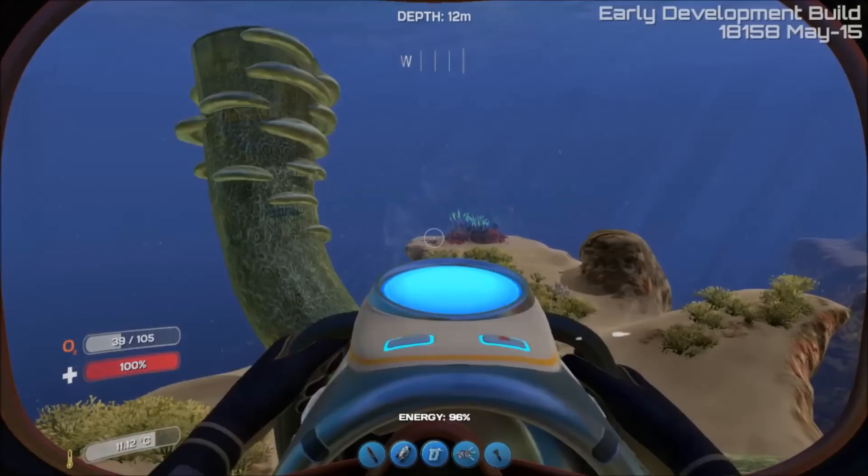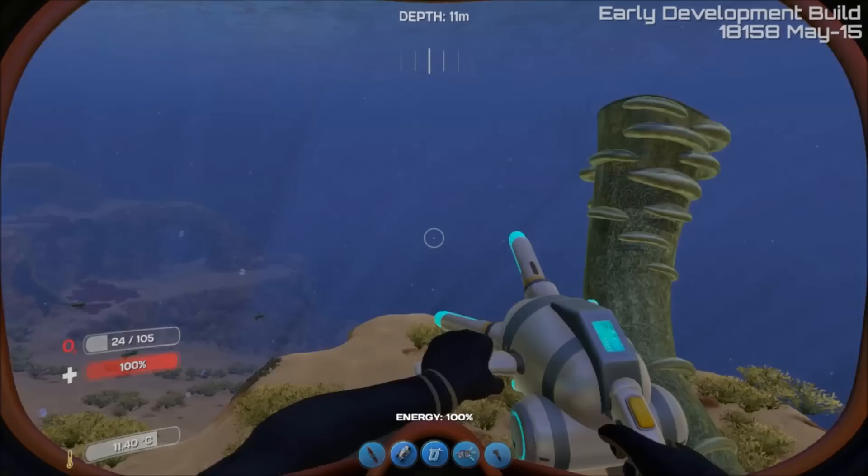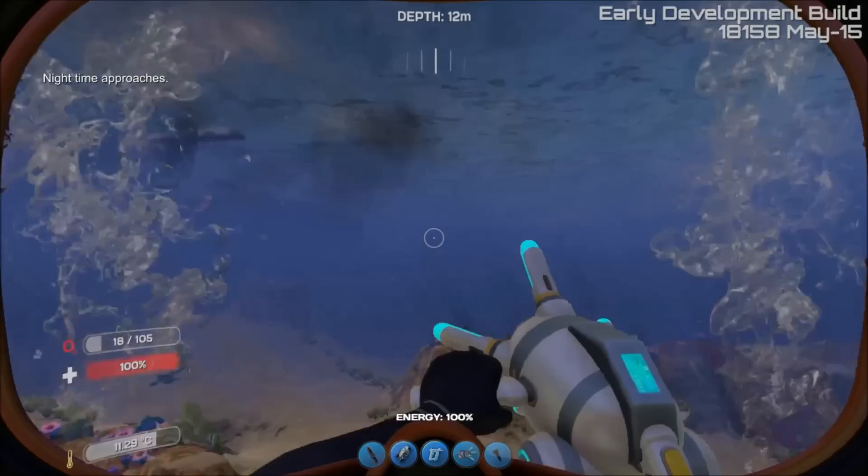The next thing is the propulsion cannon — let me get it in my hand. This is fun. Although it still has a bunch of bugs, which I reported last night on Trello. I went everywhere trying to find every little bug I can think of that could happen with it.